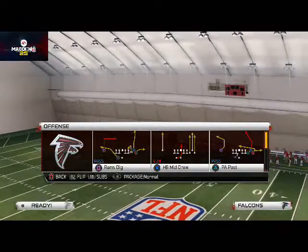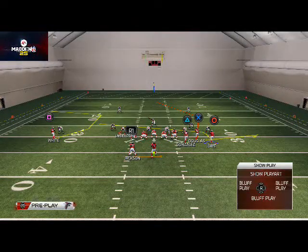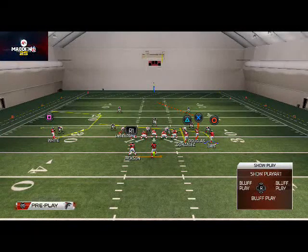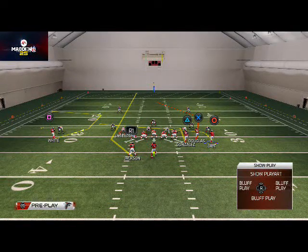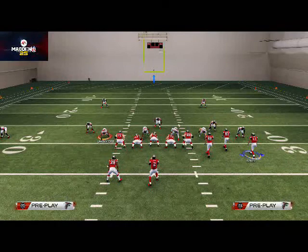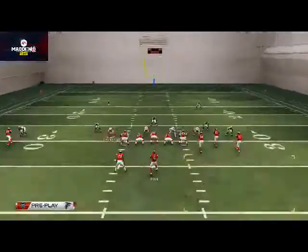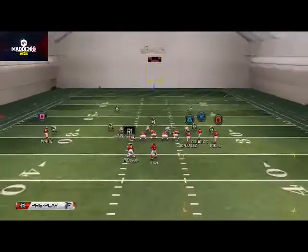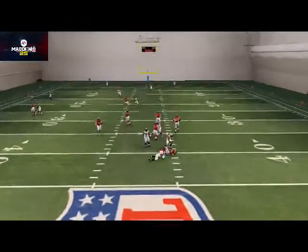For this PA Post play, we want to take Tony Gonzalez and put him on an in route or slant route — I prefer the in route personally. We take Stephen Jackson and put him on a streak route, then leave Roddy White on that angled route along with the other two receivers on the right. The first read is Tony Gonzalez coming across the middle. The slant beats man a little better, but putting him on the in route works better for the play overall since the slant gets in the way of Jackson's deep streak.